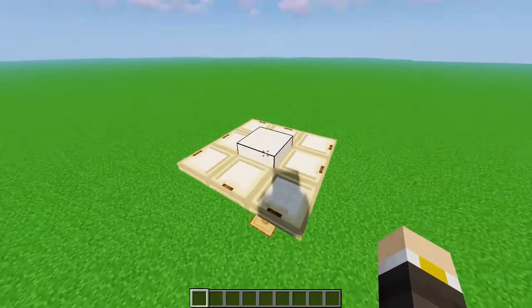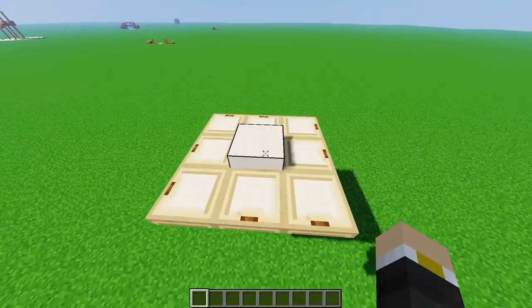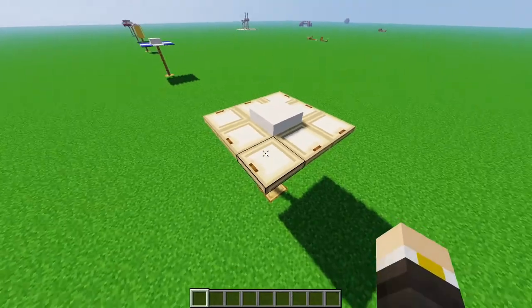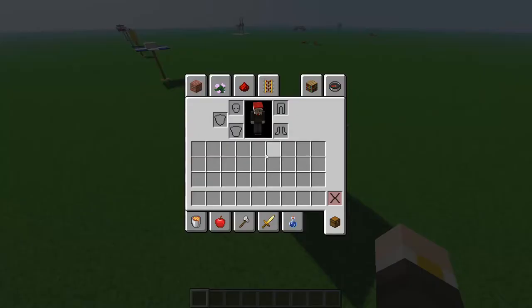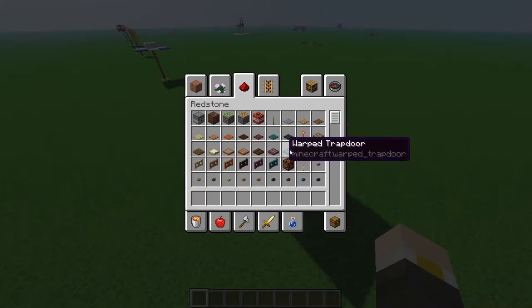And last but not least, we have this umbrella design using trapdoors. Although I am using the birch trapdoors, you could go ahead and use the other trapdoors too. You have so many colors to choose from, especially with the addition of the nether update.